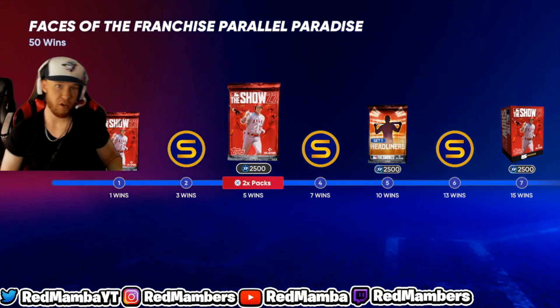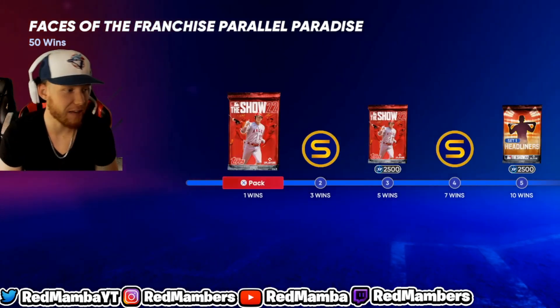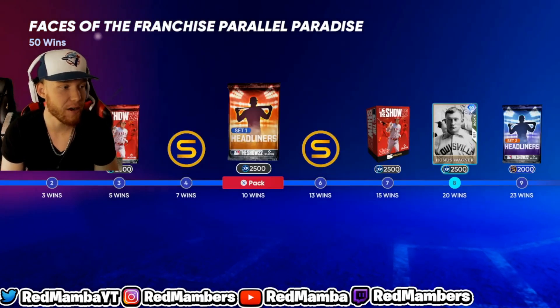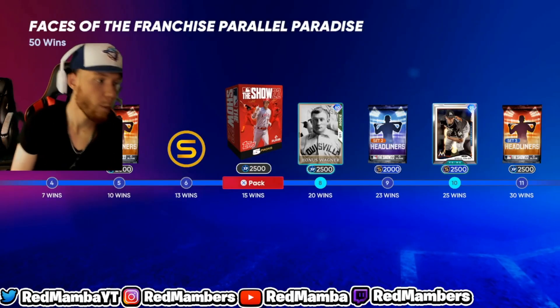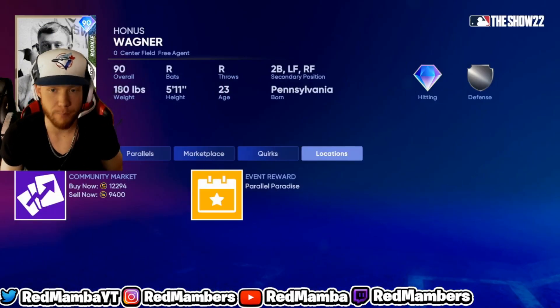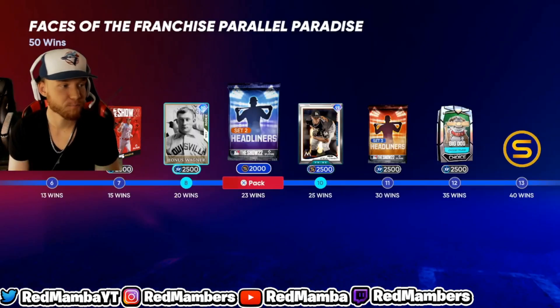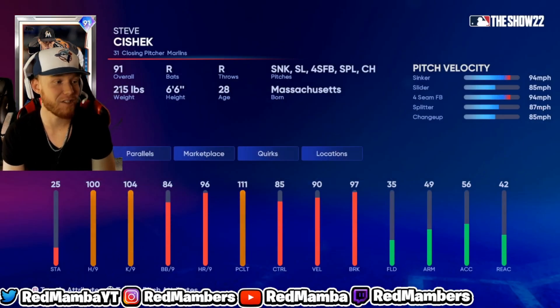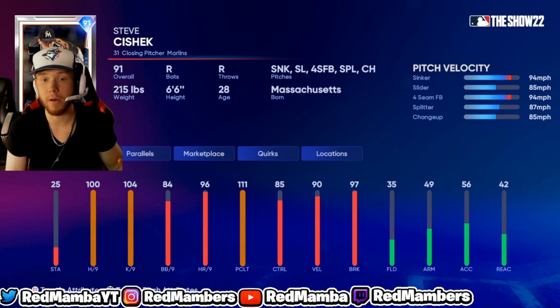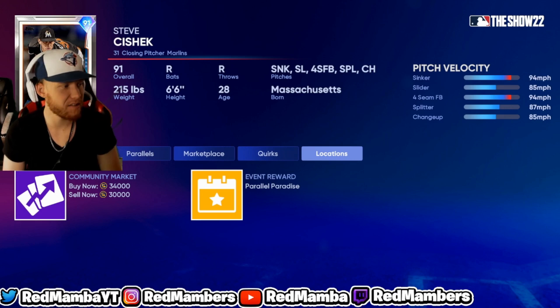It's all on your pack luck — you guys can get crazy stubs. You're getting one pack here, two packs there, a headliners pack, five Show packs, a Honus Wagner — just sell them right when you get them. That's what I did. Another headliners pack, Steven Cecheck, which is another solid card you can put in your bullpen or sell. I sold him for like 44k, though he's going down in price.